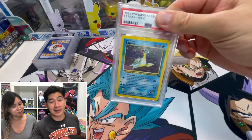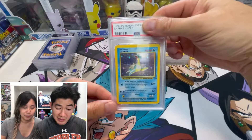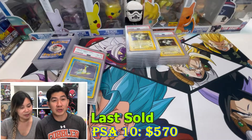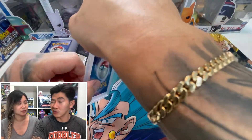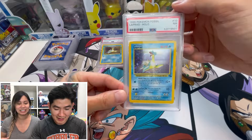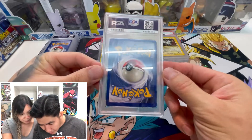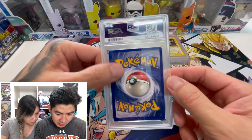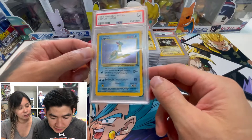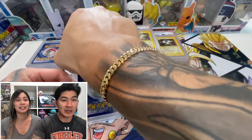Lapras Fossil — this is really hard to grade because of the holo. It scratches very easily. I'm gonna say this is a nine because a 10 is really hard to get. Oh — an eight. That's our first eight. Then another Lapras — hoping for a nine. Oh, a seven! Looking at it, the centering is off and there are heavy print lines. That explains the seven.